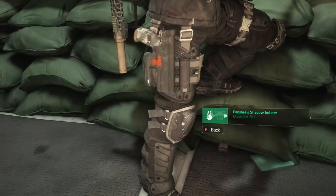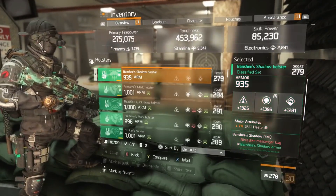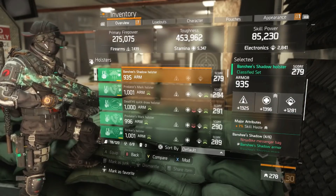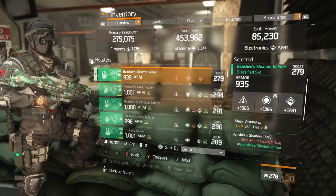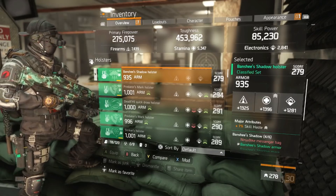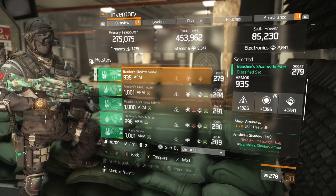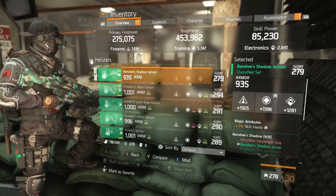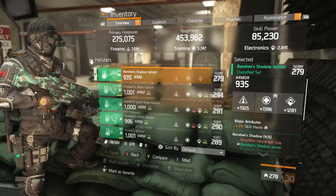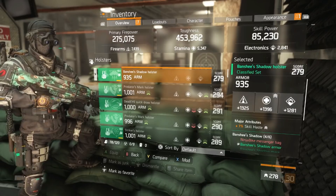For the holster, since we're using a belt-fed LMG, a possible alternative to skill haste would be reload speed. Each player can decide which they prefer — I believe skill haste is slightly better for my playstyle, but reload speed is a viable alternative. I don't think health is the best roll here; it's more a choice between skill haste and reload speed given our weapon choice.